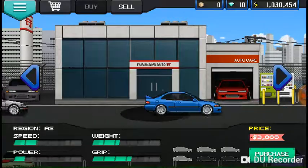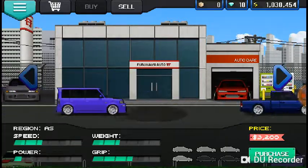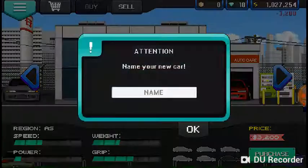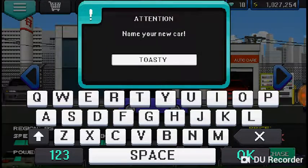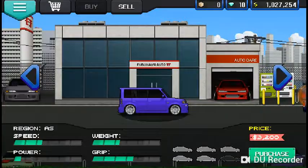Alright, so let's go to the dealership, go to the AS section, and let's buy it for $3,200. And let's just name it Toasty, because you gotta stay toasty.